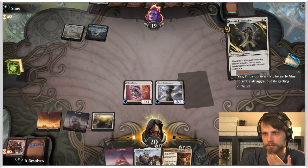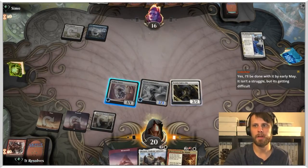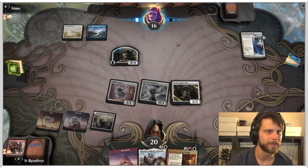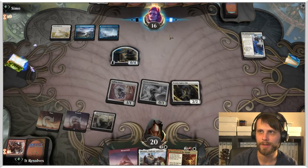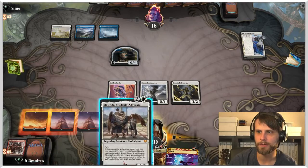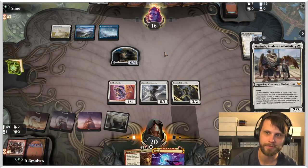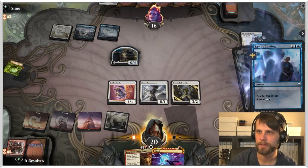There it is — they counter it. We'll resolve that, that's fine. We'll attack in and see what they do. It'll get rid of the 0/4 which was going to block us quite a bit. I would have much rather had Mavinda countered than Showdown. I'm assuming they sweep here — but we can grant indestructible. I'm going to give it to the Lightscribe.